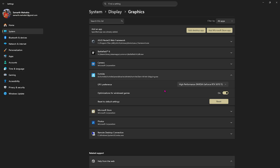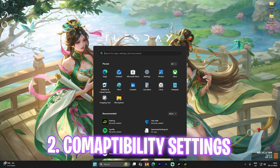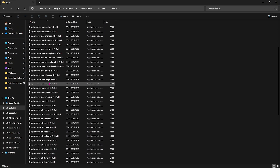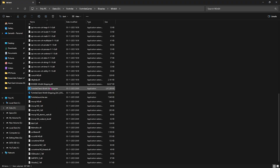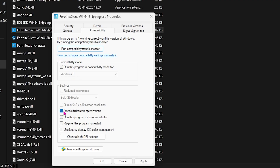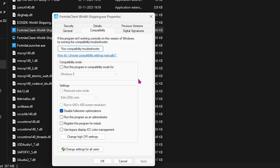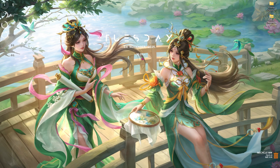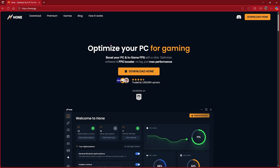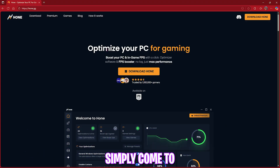Next step is compatibility settings. Go to the download location of Fortnite, head over to Binaries\Win64, and select the FortniteClient-Win64-Shipping.exe. Go to its Properties, click on Compatibility, then click on Disable Full Screen Optimizations. Click on Change High DPI Settings and enable Override High DPI Scaling Behavior. Click OK and Apply. This will help fix black screen issues and microstutters.